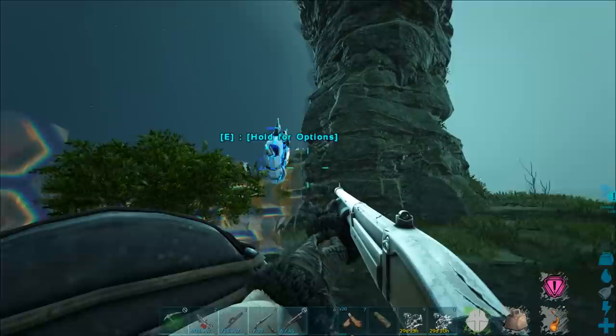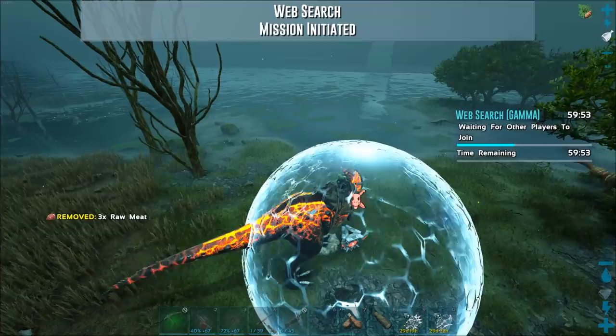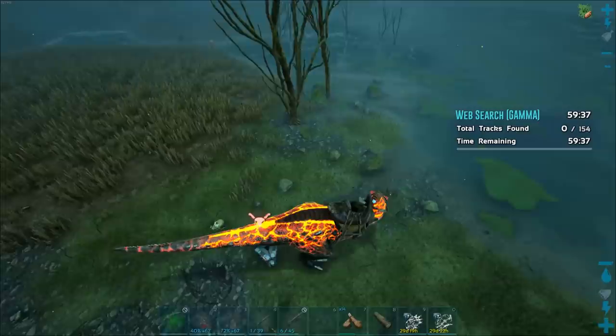Oh my God. Let me access you. Let us go home. Okay, so now we're going to be doing the Gamma Web Search, which is the exact same kind of creature tracking thing except it's a Bloodstalker. And I'm kind of terrified because all the creatures in these things have been bigger. I don't want to see what a big Bloodstalker looks like. That's going to be just awful.